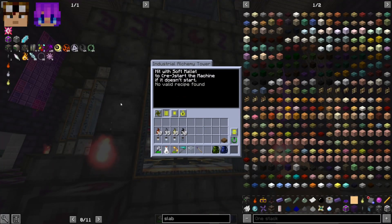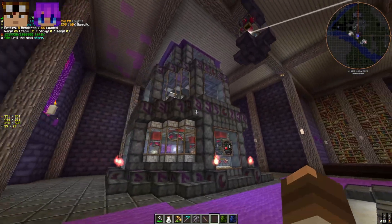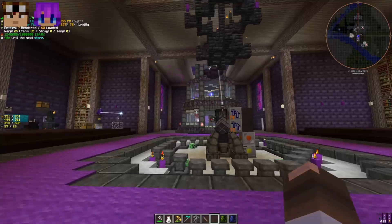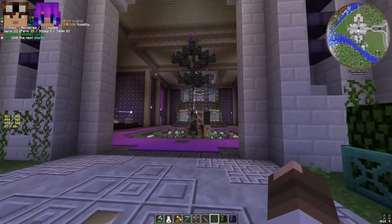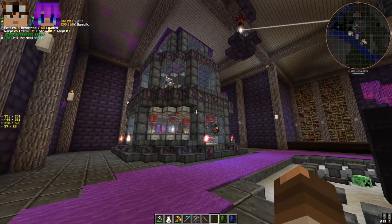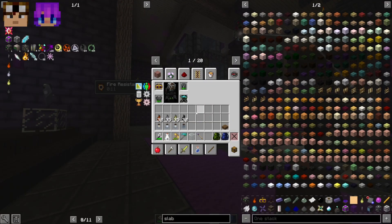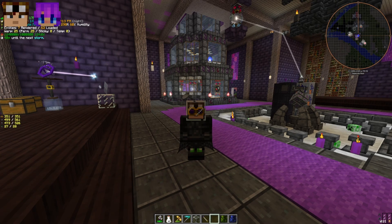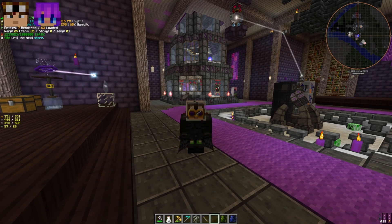This is a very nice multi-block — I'm looking forward to having it automated. It's going to make a lot of Thaumcraft stuff much easier, and it looks great as a centerpiece inside our Thaumcraft building. One of the many joys of having Twist Space in this pack. If you enjoyed that, please give us a like and subscribe, and we'll see you again for another tutorial very soon. Take care.